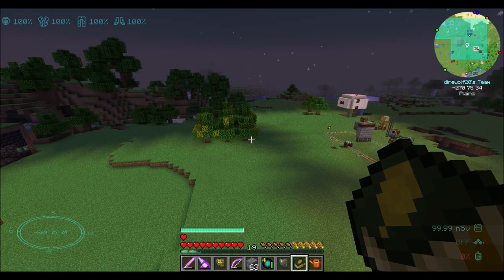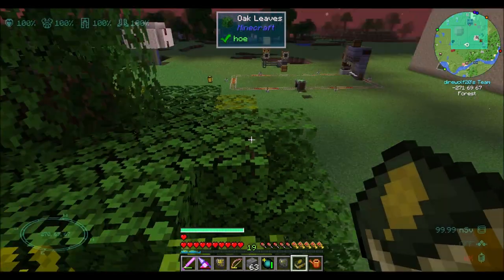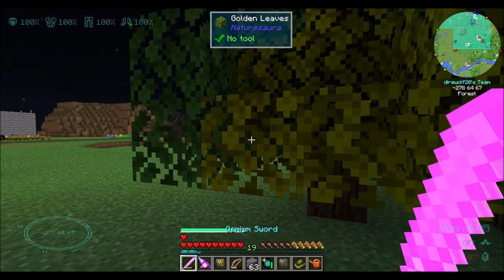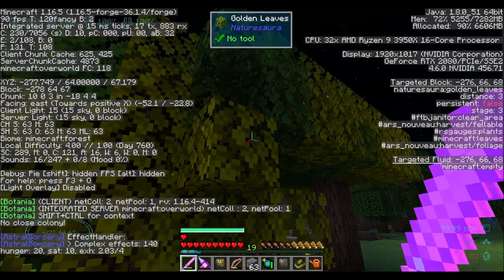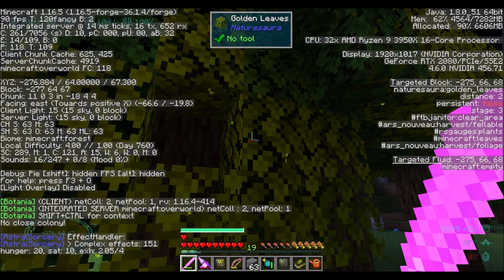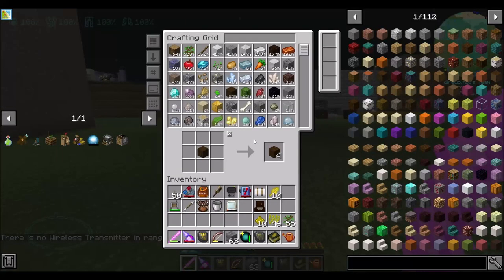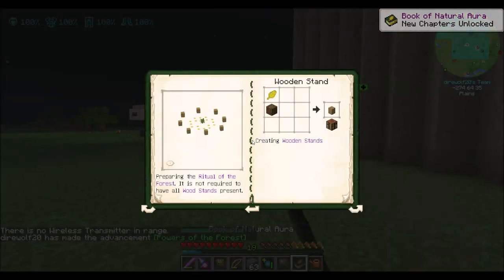For the stands, you need the actual gold leaf - no biggie. Just make sure that what you're breaking is actually level 3. I think they have these glowing particle effects to indicate when they're good and grown, or you can F3 it. Sweet! Powers of the Forest - and that unlocked new chapters now.